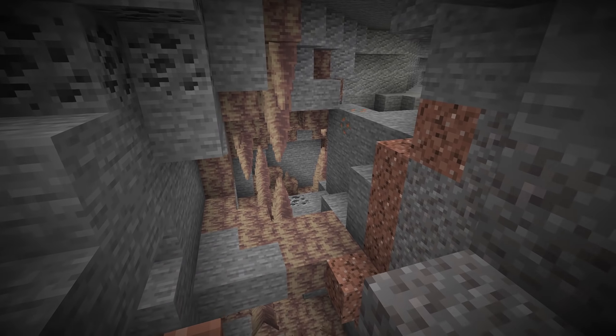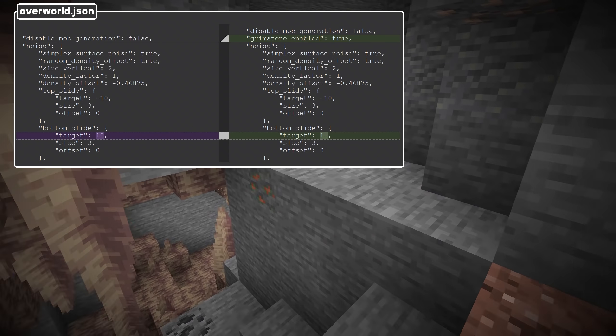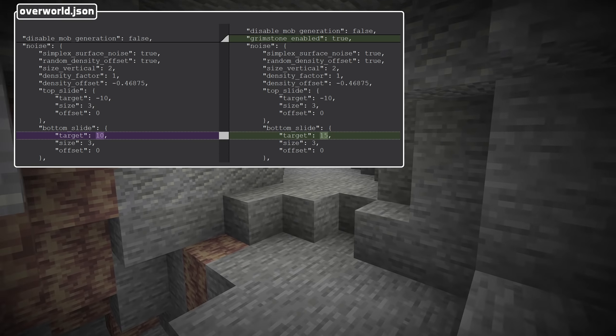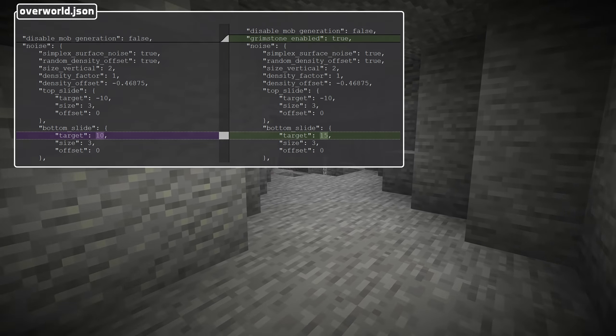Now let's get into the format changes themselves. There's a new field in Noise settings: it is grimstone_enabled, a boolean, and of course that is on by default in the overworld configurations in vanilla.